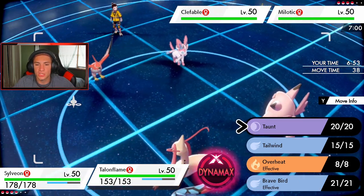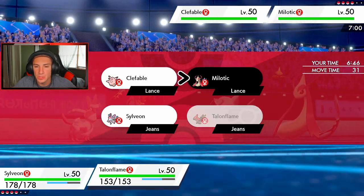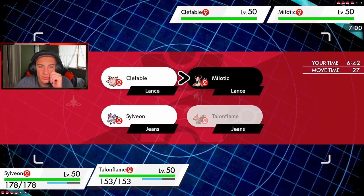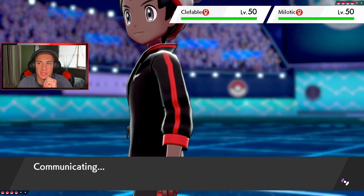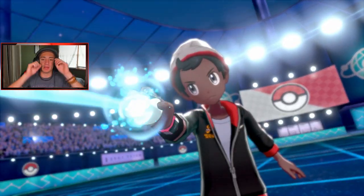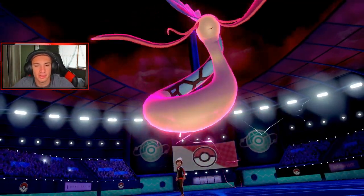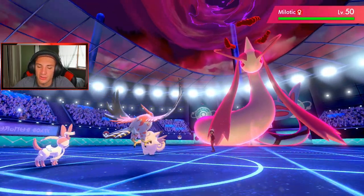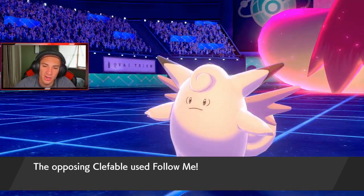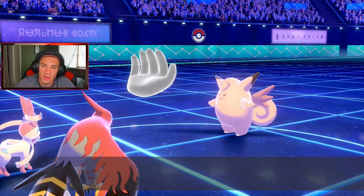Do I Taunt the Milotic turn one? We already have the speed advantage. I kind of want to Taunt because I don't want Coiling going for Hypnosis. He's going to Dynamax — okay, Milotic's getting the Dynamax. Should've gone for Tailwind. I don't think it's a Dynamax man. That's tough news but I think we can still get off that Tailwind. Not a chance he doubles into me. At least we Taunted — that's even better than Taunting the other one. Let's Taunt the Clefable.